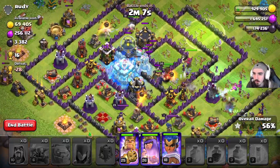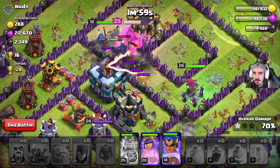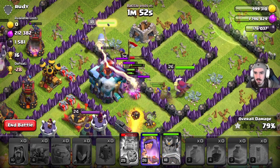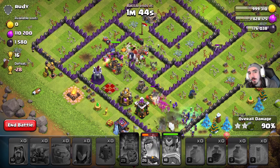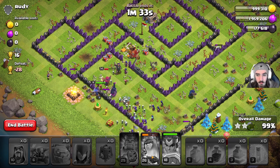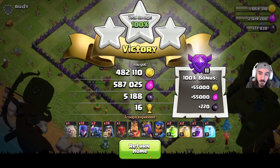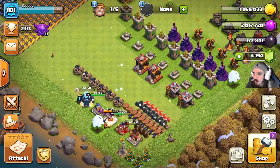I'm saving that freeze for the town hall — and there it goes. Popping the king's ability to get through the defenses. We have three pekkas from the siege barracks going for the town hall. Popping the royal champion's ability too — this is looking like a three-star, which means we get all the loot and the loot bonus. Being in a higher league you can find these types of bases, but you don't find dead bases as often. That's why I like Crystal league for consistent, good loot.